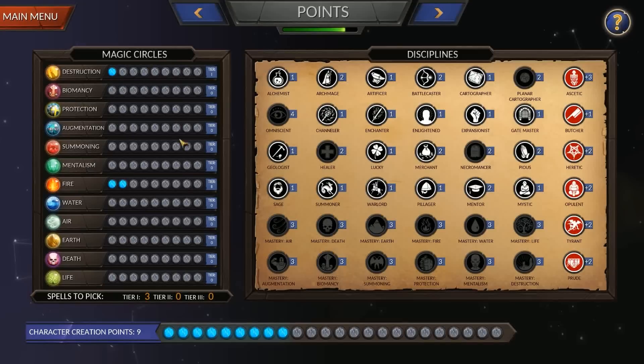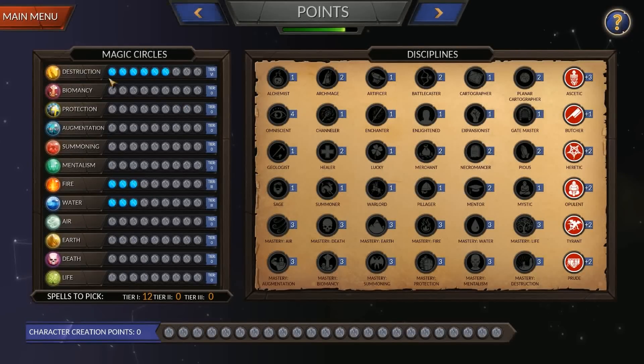If you take two in Fire and one in Destruction, Fireball may appear in your potential spell list to research later. The circles you pick define your potential spell list and create utterly game-changing effects. An interesting build is to take six in an Effect circle and three each in two different Elemental circles. Because these stack, you'll get the first six tiers of Destruction, the first three tiers of Fire, the first three of Water, and tiers seven through nine in Fire Destruction and Water Destruction.